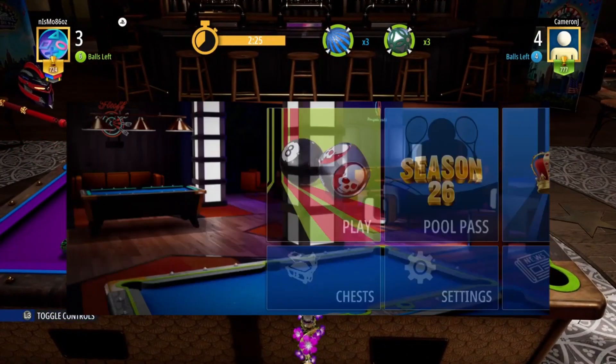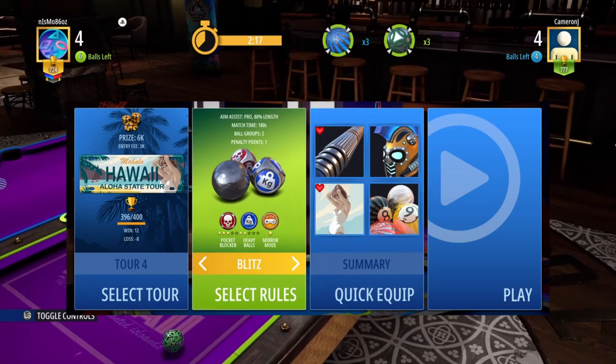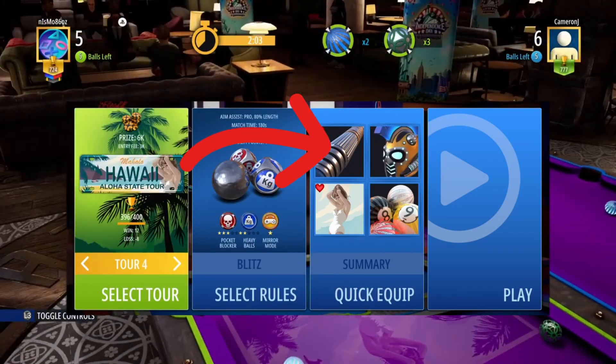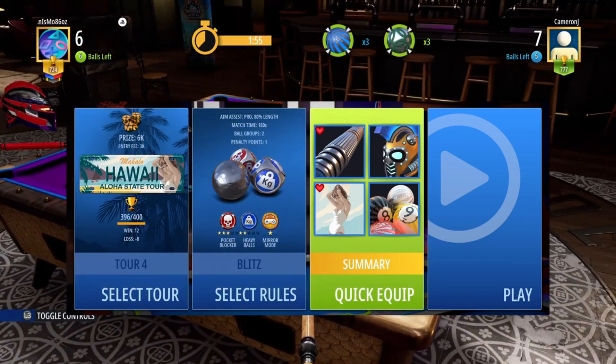First, you need to go into Play and pick Tour. Choose any tour with Blitz mode, but I would suggest a low-level tour as it should be easier to achieve Rampage against an easier opponent. Then pick a cue with Top Spin, making sure it's fully loaded with skill charges, as that helps a lot.